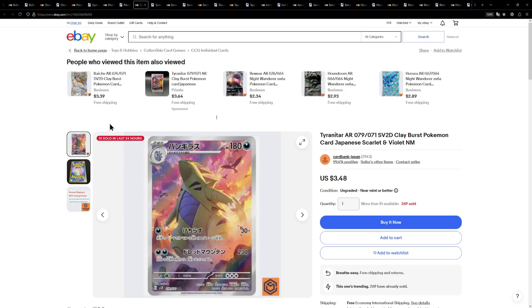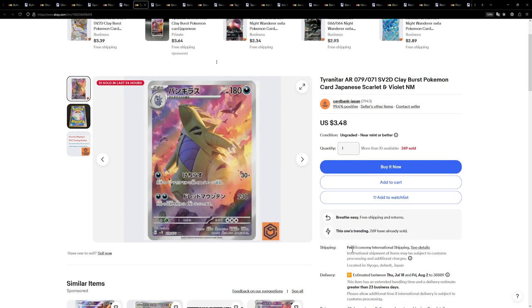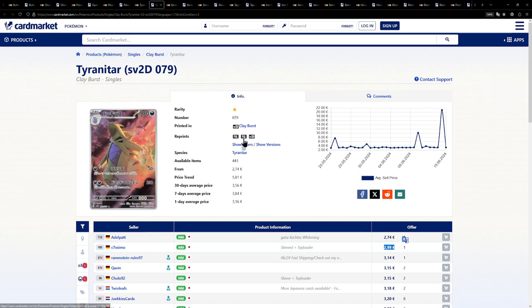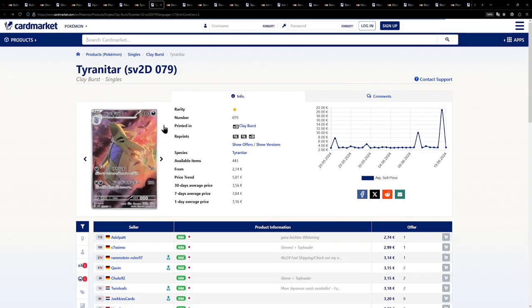Now we're not quite done with the illustration rares yet. Here we have a Groudon, this one being available for an insane $3.48 — so even below $3.50 — pretty sure with free shipping. This is a steal and a half. Over on the European side, even cheaper at about €3. This isn't even the English version — here's an English one for €24. Why would you buy the English version if this card is so much cheaper?